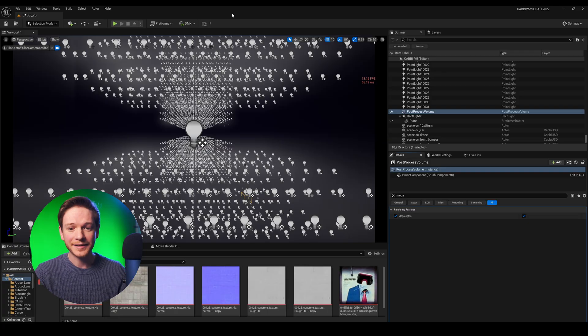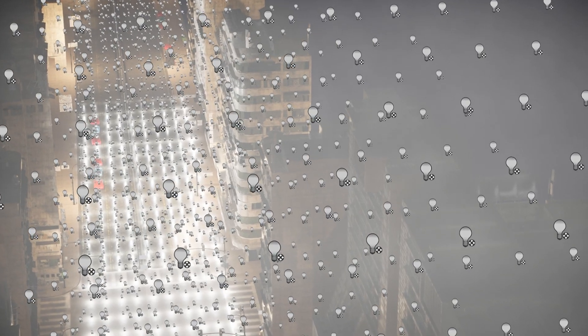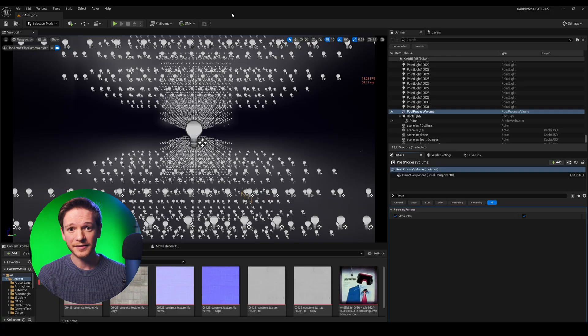Megalights is the only reason this scene is functioning at all at a very stable 18 frames per second. Lights do still have a cost in the engine, but that cost is so, so much smaller. For context, each one of these point lights is emitting about a thousand lumens. They're all movable, and they all have an attenuation of a thousand.